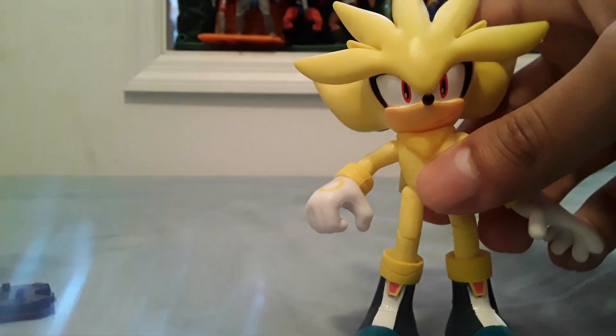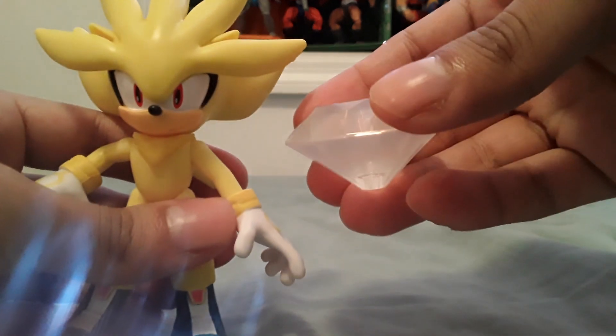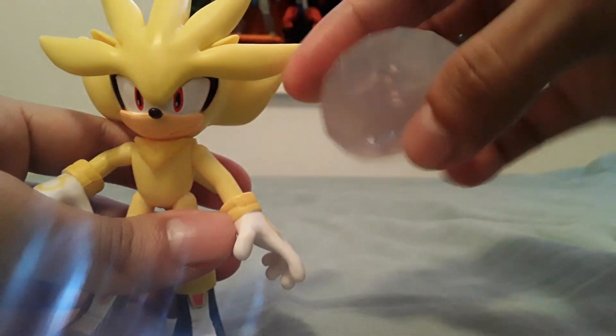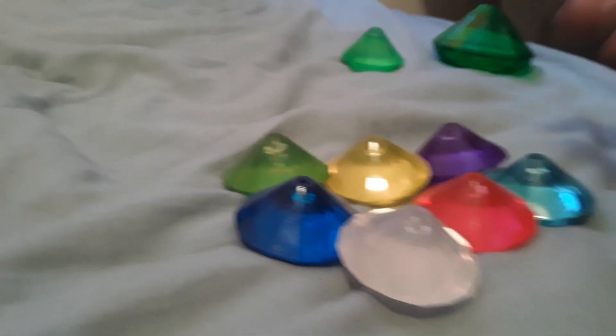Super Sonic and Super Shadow are also here. It also comes with this white Chaos Emerald — this is the last Chaos Emerald we need to complete the collection. Put this in with all the Jakks Pacific Chaos Emeralds and the Master Emerald, and we've got the whole collection.